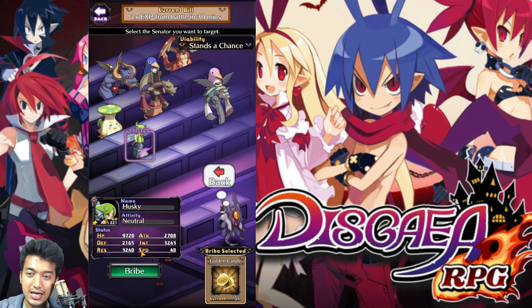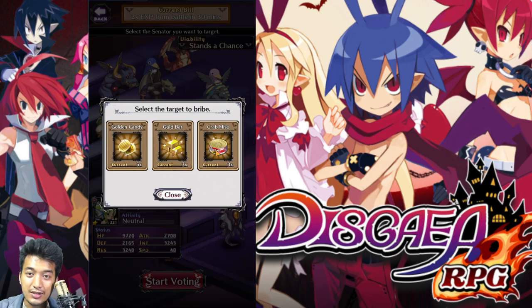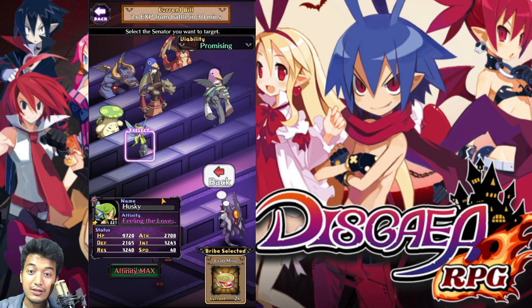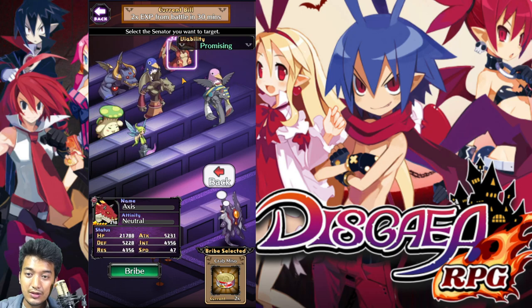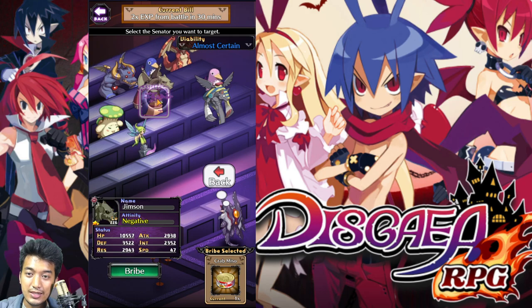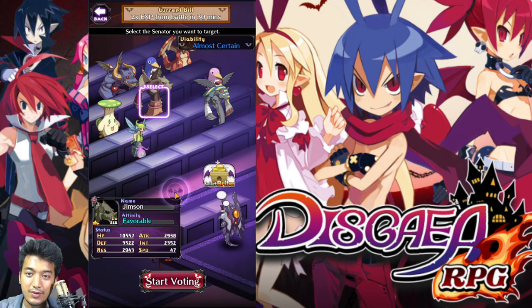Instead of the golden candy, can we actually use something else? Let's bribe this crab miso out here to this guy. There will be a better chance to get higher affinity — feeling the love! This guy right over here is now neutral. Let's bribe this one out here as well — and this one is favorable. This one was negative — let's give him something. And yeah, favorable! There we go.